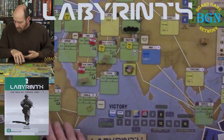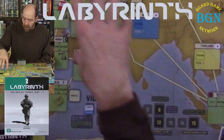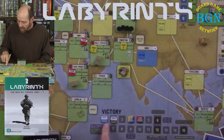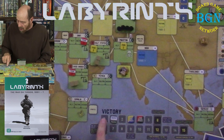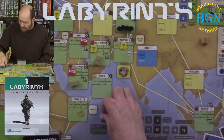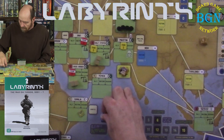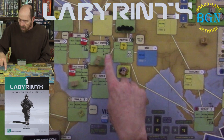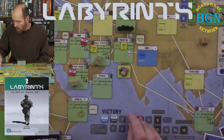The victory track keeps track of good resources. There are no good governance countries on the board at this point, so good resources is at zero. The number in the upper left-hand corner is the amount of resources that country has. So if Iraq went to good, this would not go up one — it would go up to three because that's three resources. Islamist resources work the same way. Afghanistan has one resource and it's Islamist rule, so the Islamist Resources counter is at one. Fair and good countries just counts countries, not resources.